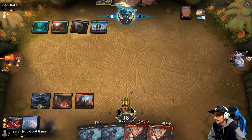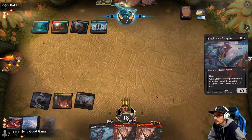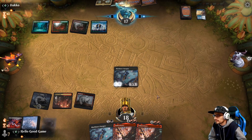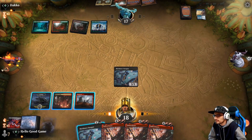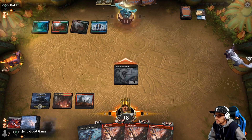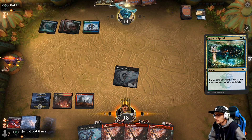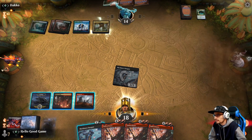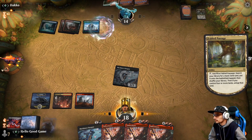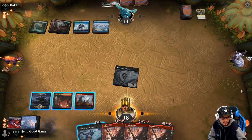I'm sure he's got removal sideboarded in. Three Ember Cleaves — are you serious? Maybe if we can flash our Paragon, have everything survive, and then pull a land. This spiral's on my turn, which is better than last. Three Cleaves — what a life. Here comes his Wilderness Rec, right? We need to topdeck that land in a huge way.